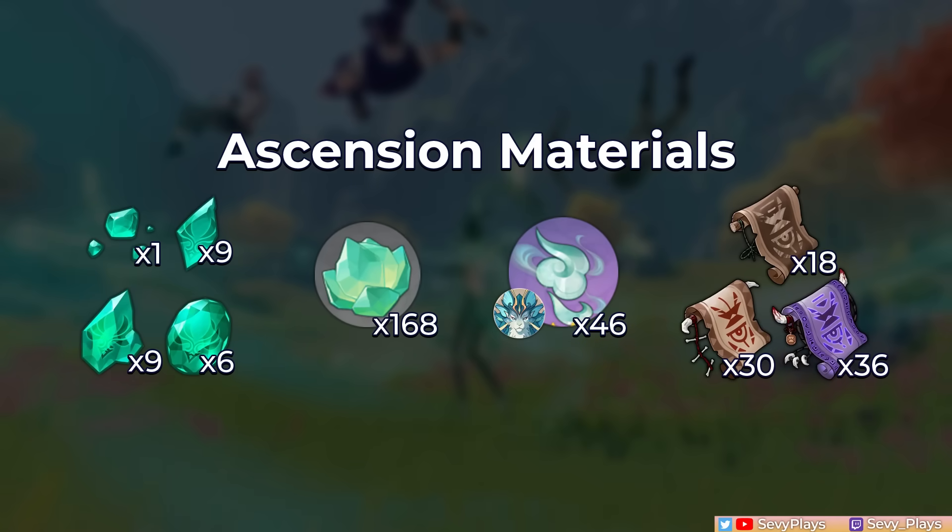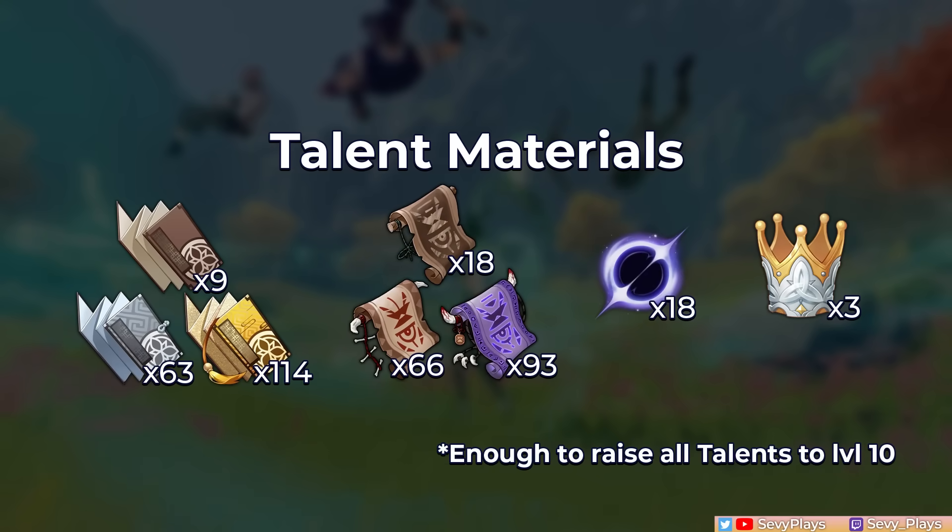When farming her Ascension and talent materials, you'll need the new Liu Specialty Clearwater Jade, Cloud Team Scales from the new boss — and both are found in Chen Yu Vale — plus Abyss Mage Scrolls. Her talent levels use the Gold Series books from Liu's Talent Domain, Abyss Mage Scrolls, and the Lightless Eye from the Fontaine Weekly Boss.